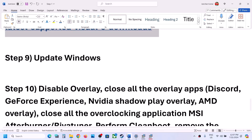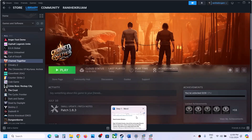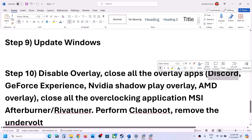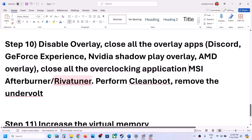The next step is to disable overlays. In Steam, right-click the game, select Properties, and in the General tab turn off 'Enable the Steam overlay while in game.' Also close all other overlay applications — for example, turn off Discord overlay in Discord settings and turn off the overlay in GeForce Experience. Close all overclocking applications as well, such as MSI Afterburner or RivaTuner.